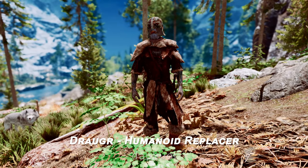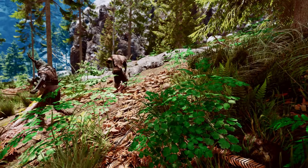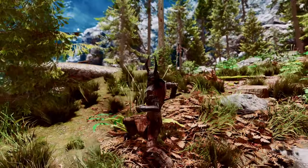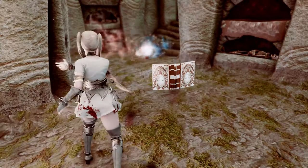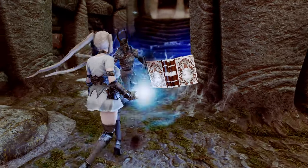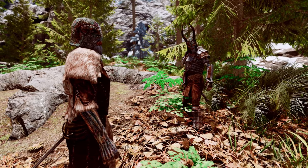Next up is Draugr Humanoid Replacer — Use Your Own Body. This mod transforms the Draugr into humanoid forms, allowing players to utilize their own character body types, as Draugr will now use humanoid animations. Additionally, this mod is compatible with frameworks like OAR, Poses, MCO, and OSTIM, enabling Draugr to interact more dynamically within the game. Overall, this mod adds an intriguing twist to Draugr encounters in Skyrim, making them more engaging and visually appealing.